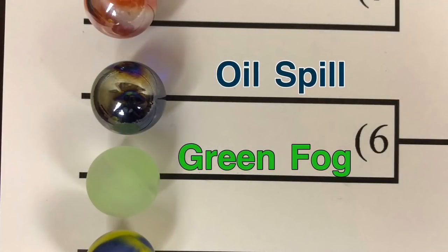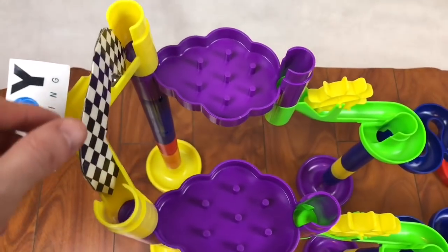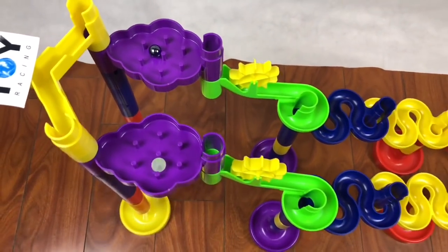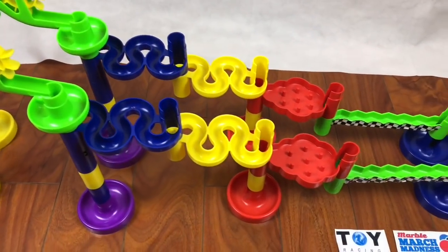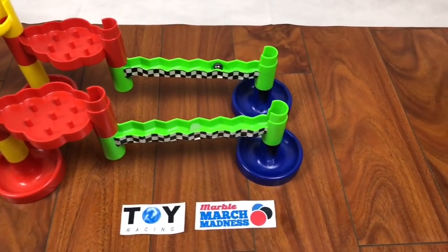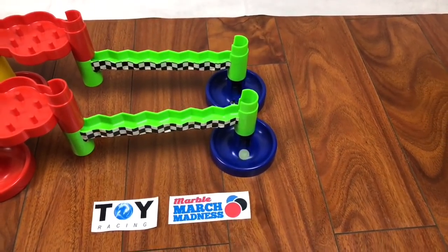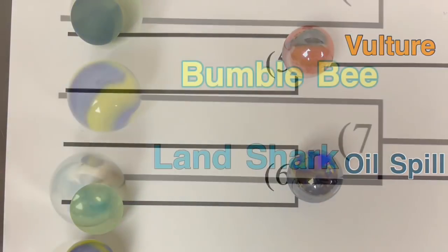Next up, we have Oil Spill versus Green Fog. Oil Spill at the top, Green Fog at the bottom of your screen. There they go — through the purple barriers, around the spinning wheel of death, through the blue snake, through the yellow snake. It's a close one, folks. Through the barriers, Oil Spill has a slight lead and will get it. Oil Spill will advance to play Vulture in the next round.